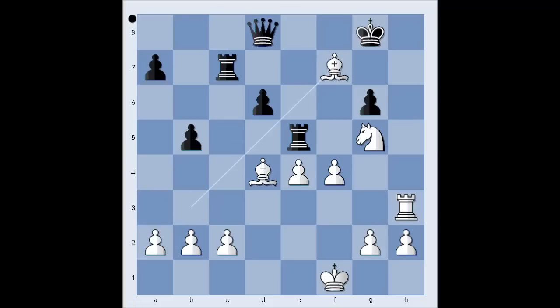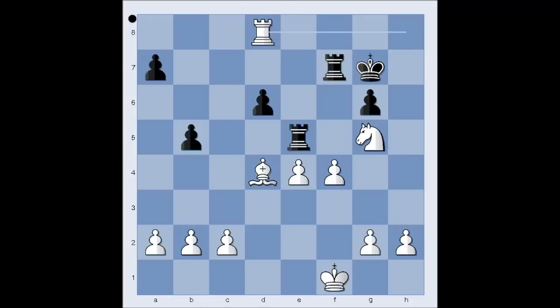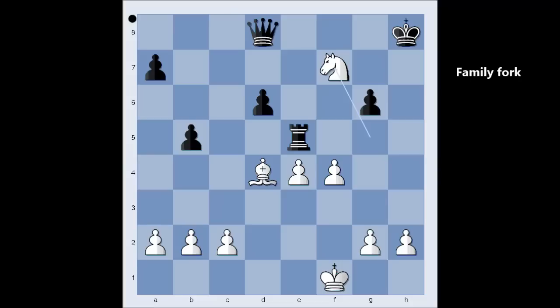But here it comes — bishop takes on f7! Rook takes bishop. Why did Rashid sacrifice the bishop? Have a good look. What would you do in this position if you had the white pieces? This was the reason for the sacrifice: check! King takes rook — what else? If king goes to g7, then rook takes queen. So we have rook to g7, king takes rook on h8, knight takes rook, forking the king and the queen.